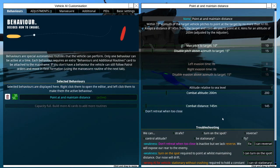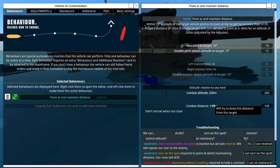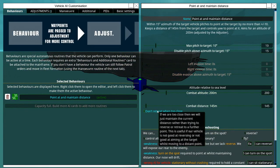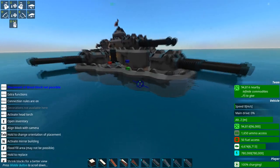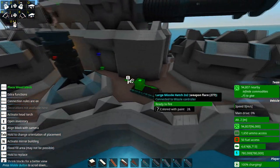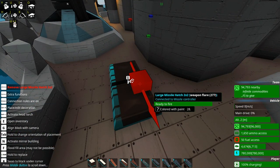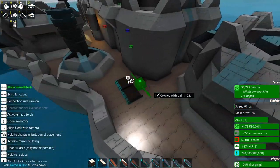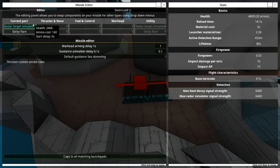The combat distance is 145 meters — it tries to keep that distance from the target. It retreats when it gets too close, which is interesting. Also, somewhat unusual for Onyx Watch craft, it has decoys — big ones. These are large missiles with a radar target simulator and a sticky flare, with a reload of about 14 seconds.